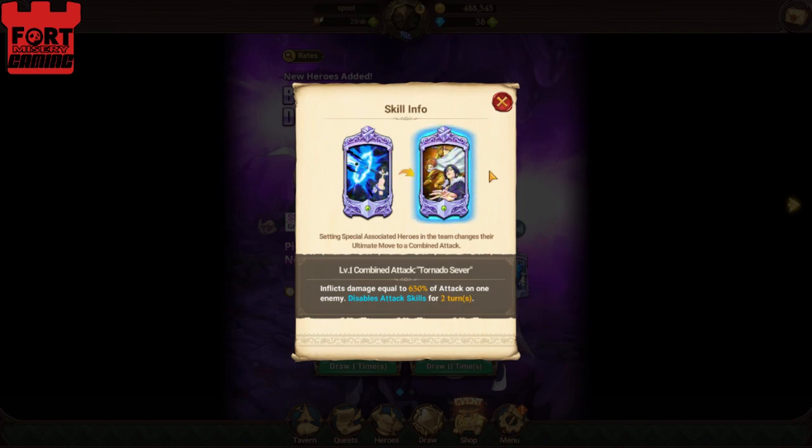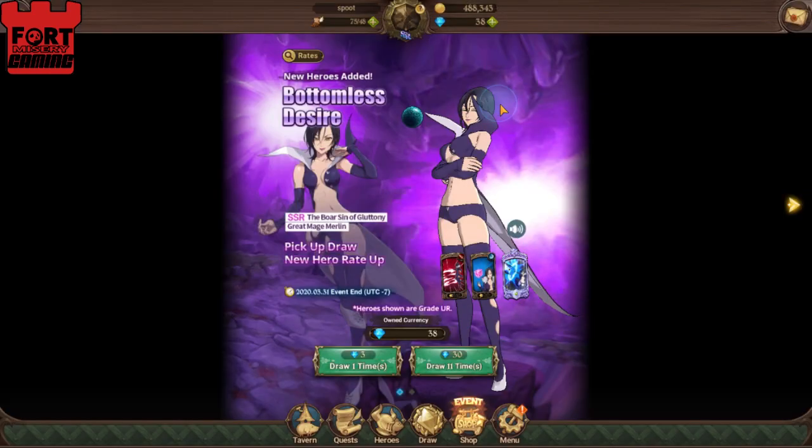Tornado Sever is her combined move with Arthur. It does the same thing, it just does about 90% more damage on level one — so 630 instead of 540. Pretty cool animation, too.